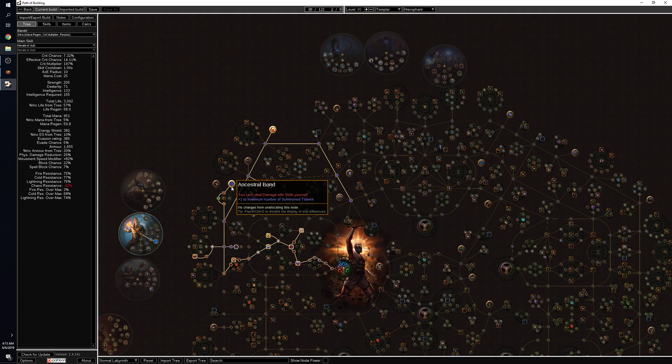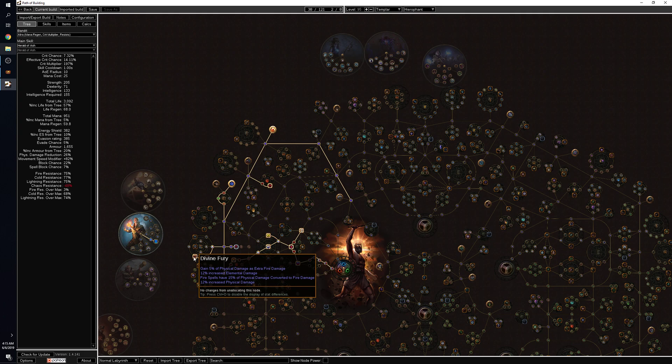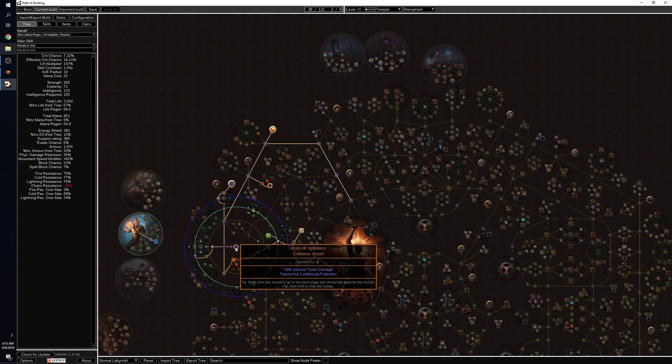From level one you're pretty much beelining for the Ancestral Bond node, which gives you plus one totem so you can summon two at a time. From there you pick up damage nodes like Divine Fury and an early jewel socket. This is the only jewel socket you get early on and you'll want the Rain of Splinters unique jewel here. Don't pick up this jewel slot until you can trade for one — it gives you two additional gouts of flame on each totem, which is a huge increase to clear speed even if it reduces totem damage slightly.